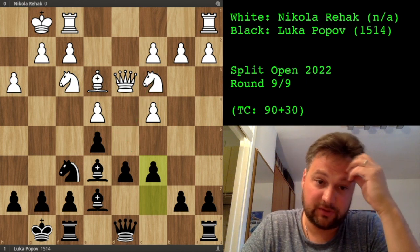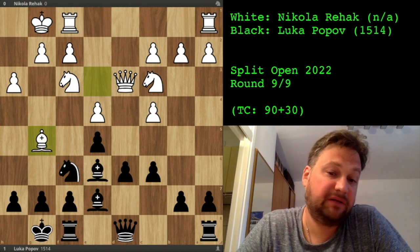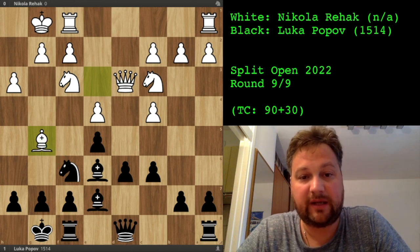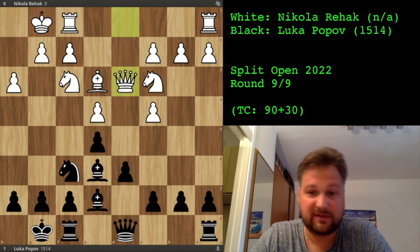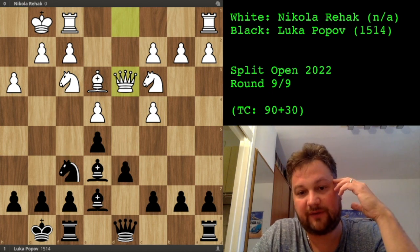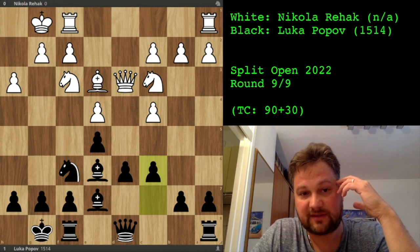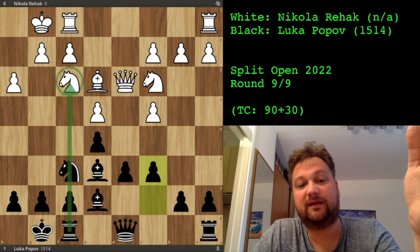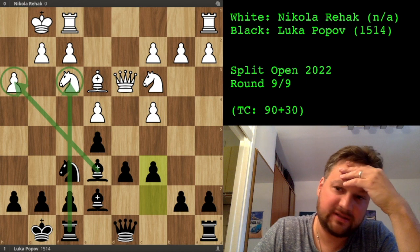He played bishop to g5, moving the same piece twice, wanting to attack my knight. Even in this position, I was thinking about what pawn breaks I have. Obviously I don't have a d5 pawn break, so the pawn break I saw was f5. I was slowly preparing for f5. I had to play d6 before just to control that square. My thinking was to retreat the knight and then play for the f5 break. There are already some tactical ideas: the rook could be attacking the knight after exchanging pawns, and my bishop is attacking another pawn.